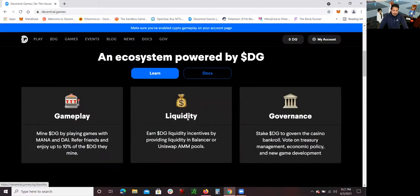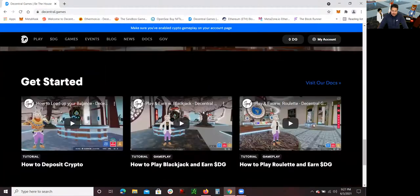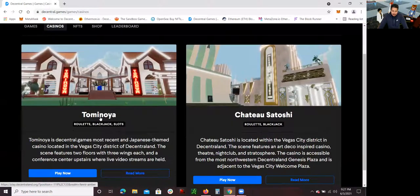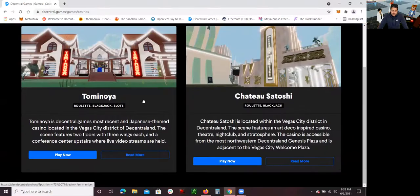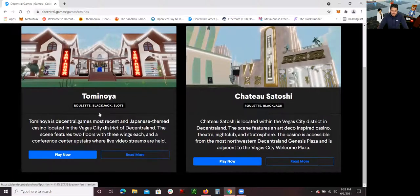Let me go over what games are available. There are two casinos: Tominoya Casino and Chateau Satoshi Casino. In the Tominoya Casino you can play roulette, blackjack, and slots. In the Chateau Satoshi Casino you can play roulette and blackjack only. Once you log in with your MetaMask account, it's very simple — just click 'Play Now' on whichever casino you want to go to.